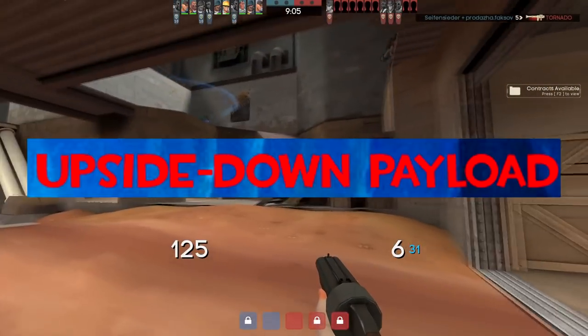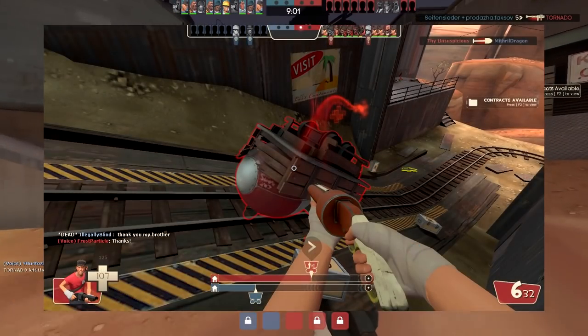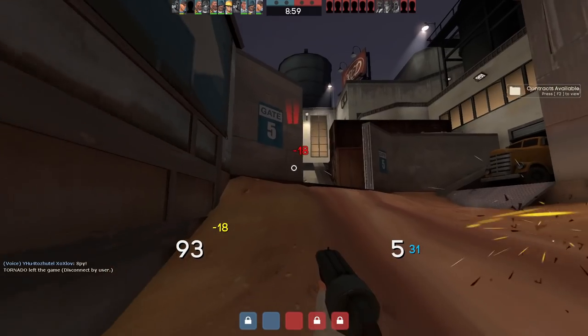Upside Down Payload. Sometimes, when playing on a payload map, you may encounter a bug of the cart being upside down. That's it, really.